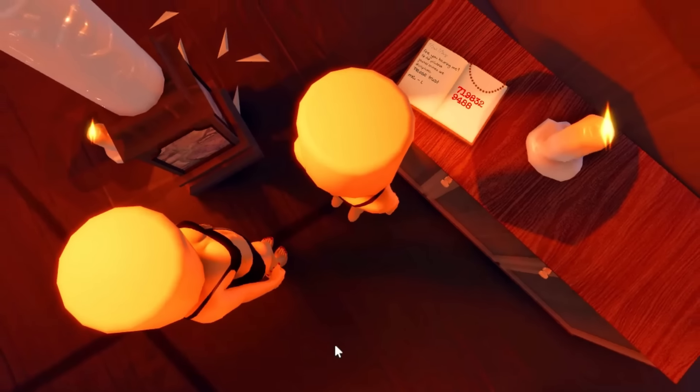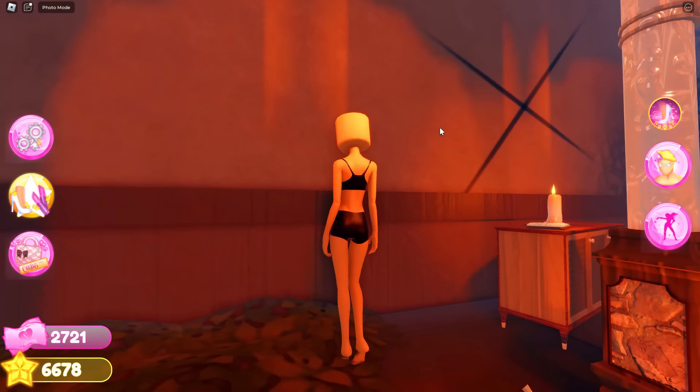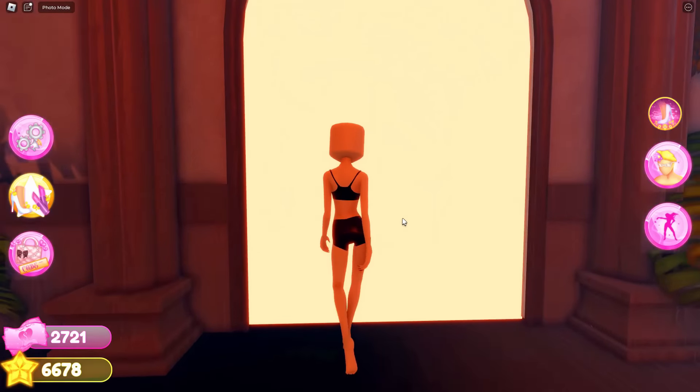The diary actually still says the same thing with the same ID code that leads to Lena's account. But also, there are no more writings on the walls — where are the nails and the other stuff? This room is so empty now. And with Lana not here, this is open!